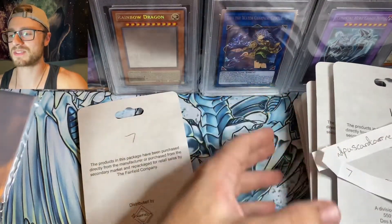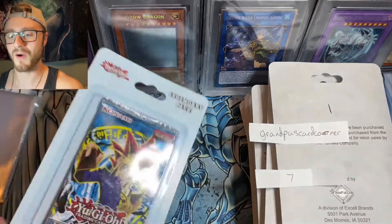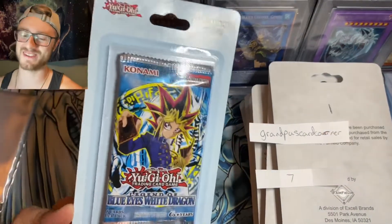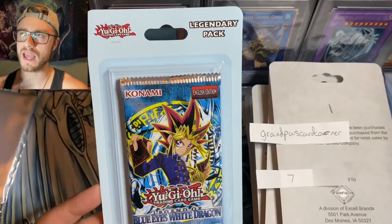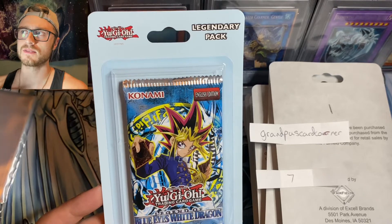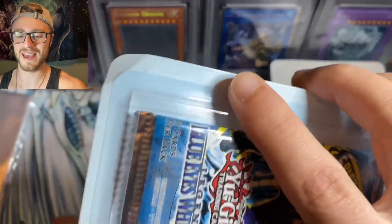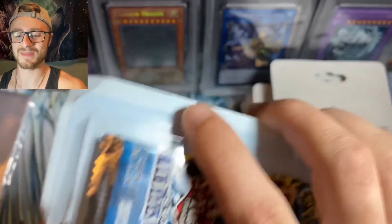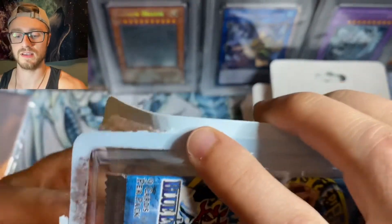So Grandpa's Card Corner is number seven. Let's see what pack number seven is. We're starting off with an LOB. Just so you know, there's two LOBs, four Metal Raiders, and two Spell Rulers — I believe. Grandpa's Card Corner, good luck. Let's see if we can pull a Blue-Eyes — that would be absolutely insane. I made it completely random to keep it fair.